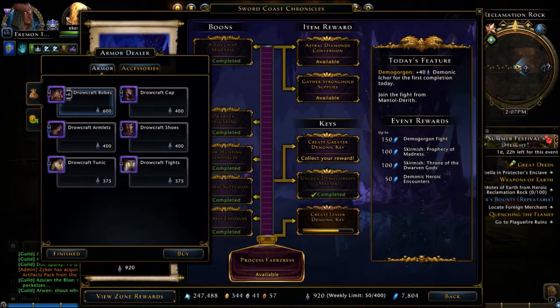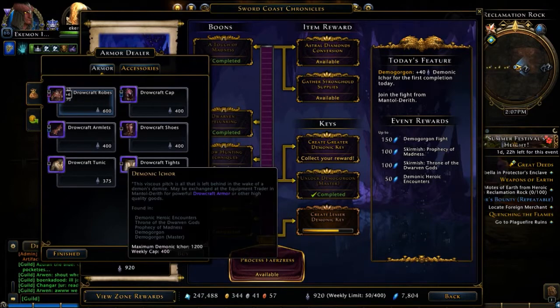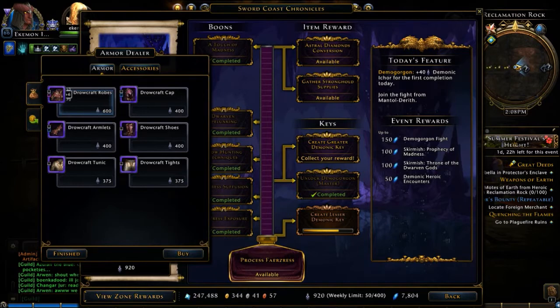If you do a Demogorgon fight, you can earn up to 150. You can do a skirmish called Prophecy of Madness, the Throne of the Dwarven Gods, and Demonic Heroic Encounters. They all award different amounts of Demonic I-Core, and it builds up pretty quickly.